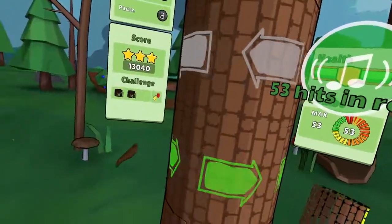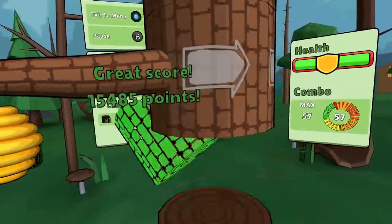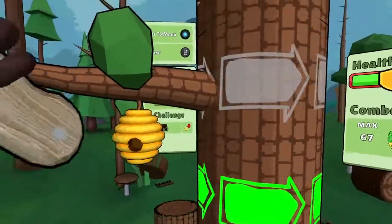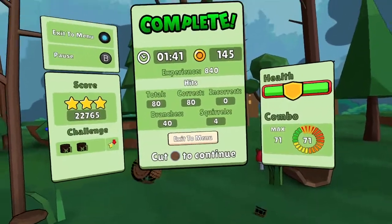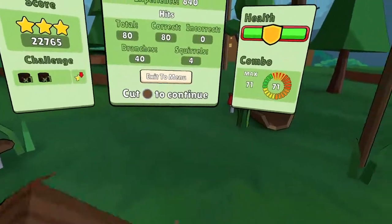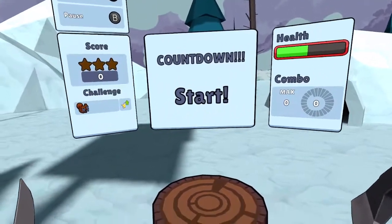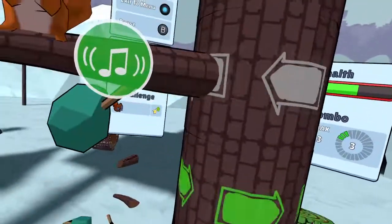It looks like we can knock branches with the back of the axe too — maybe not. Complete. I don't know if these are good stats or terrible stats — probably terrible. Winter scene. We got snow on the branches. The graphics are really nice, actually.